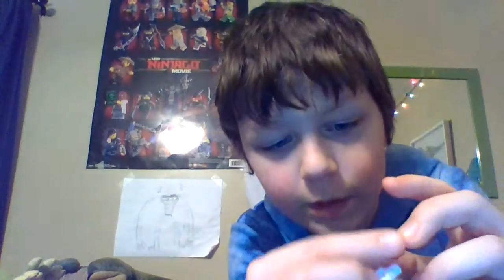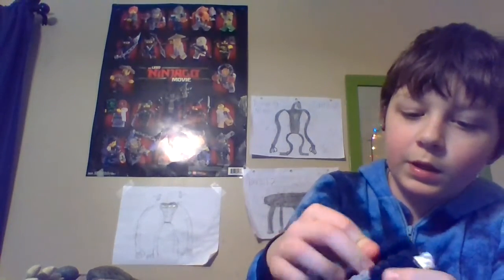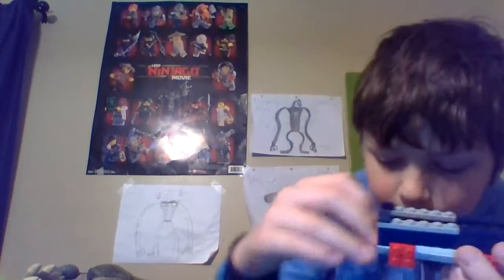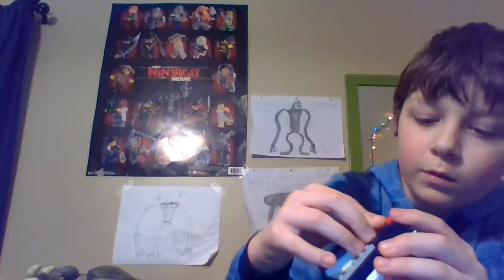To make part of the next joint, just grab two of these and a red one by two and connect them like that. Then grab your sides and connect them like that. Make sure that this piece is on the opposite side of that, so then you'll have something like that. Then you can attach this like that.